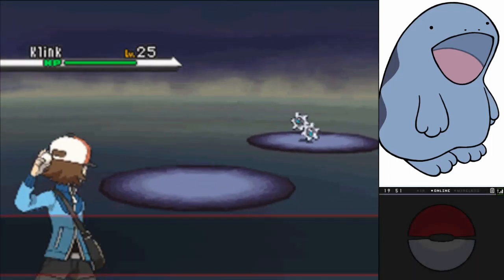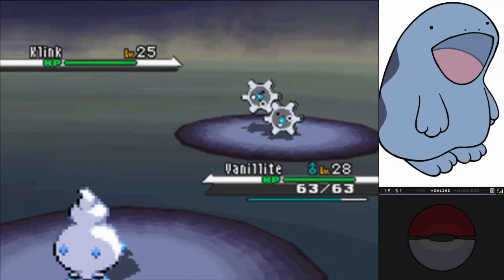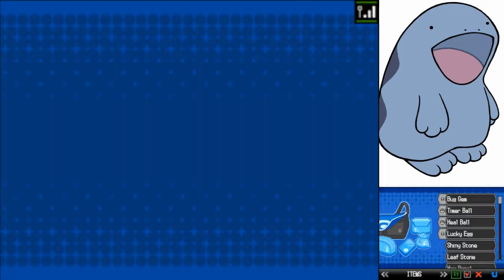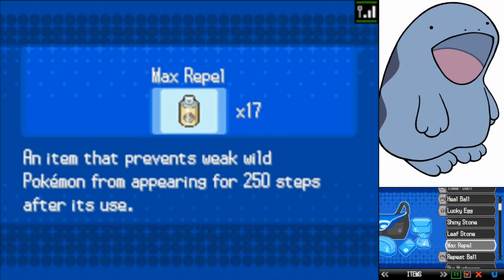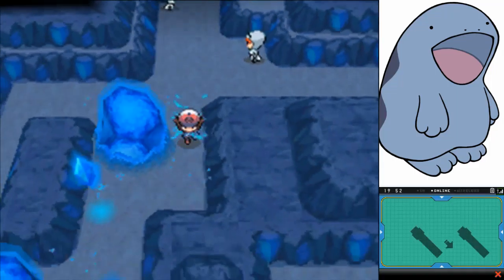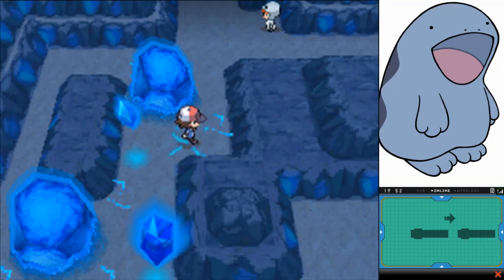Oh my gosh, I need to throw up a Repel. Steel types — not a fan. Repel time is the best time. We're going into our bag to use a Max Repel to never let Vanillite faint again.